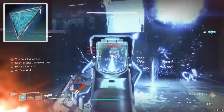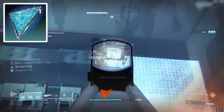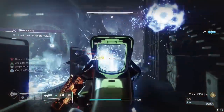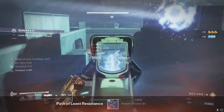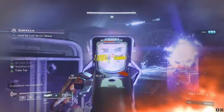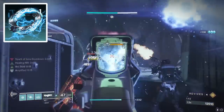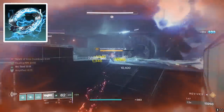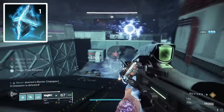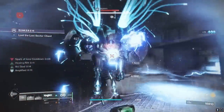For the rest of our Fragments, we got Spark of Amplitude — rapidly defeating targets while you are amplified creates an orb of power, and this does indeed stack with Harmonic Siphon on your helmet. So if you get a double kill with your Trace Rifle, you're going to make two orbs of power and generate a lot of team support. I'm running the Spark of Amplitude without Harmonic Siphon here. We also have Spark of Shock — a no-brainer, Arc Grenades jolt targets; that's a given when running Arc 3.0. And finally, Spark of Ions — defeating a jolted target creates an Ionic Trace. So we're going to be making double the amount of Ionic Traces because every enemy we hit is going to be jolted. Very strong.